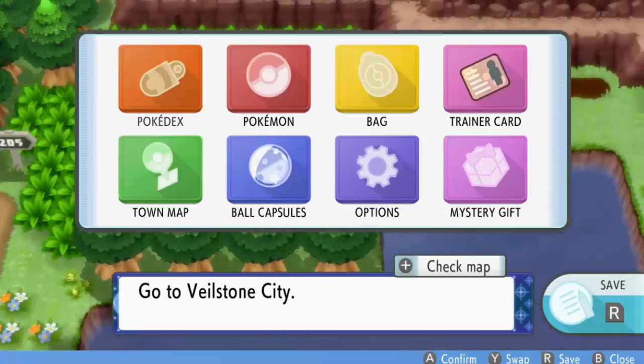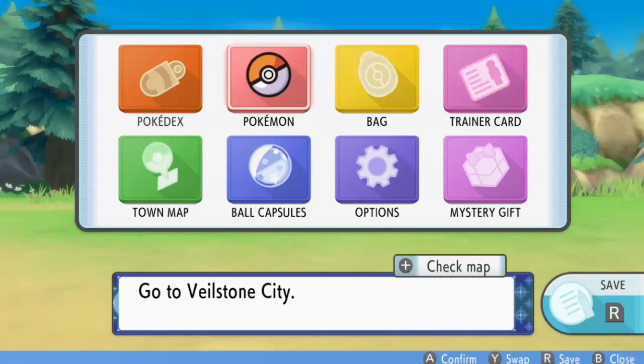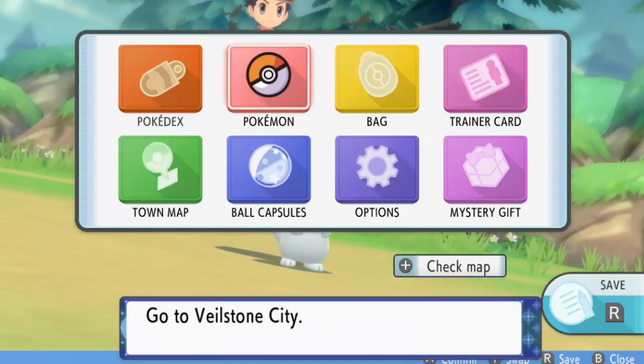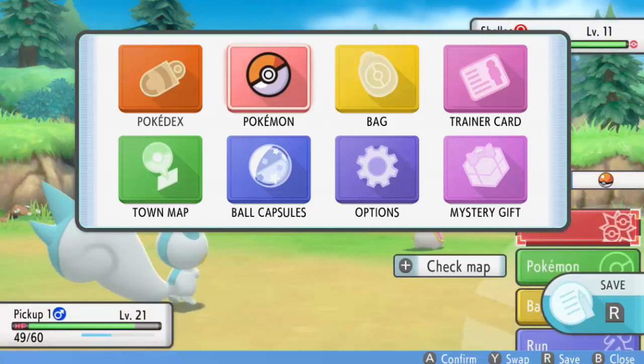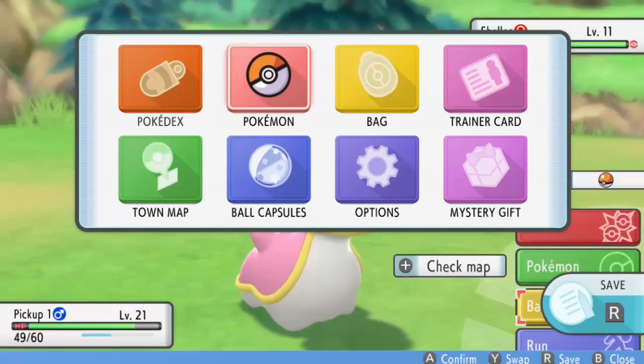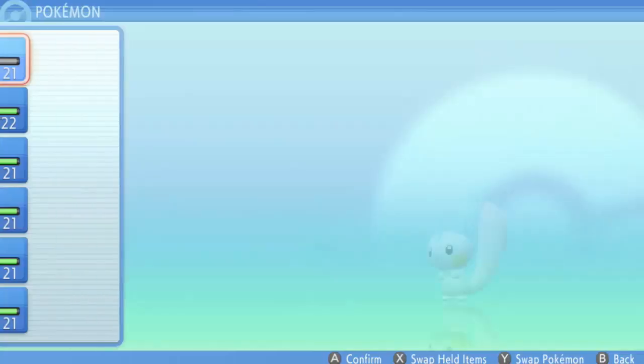Here we go! Move the menu to the Pokémon section, then wait until the battle menu appears. Move the battle menu to the back and make sure that the normal menu is on Pokémon, then open the bag.